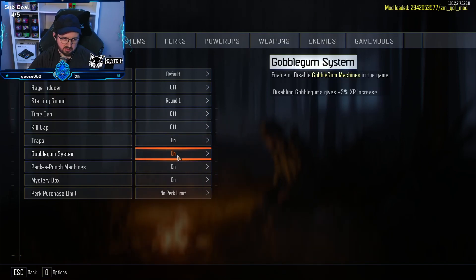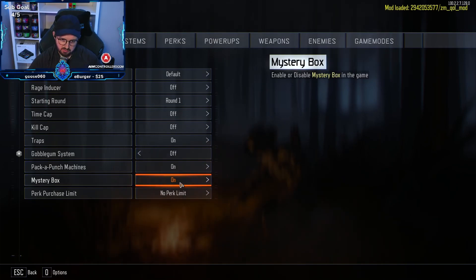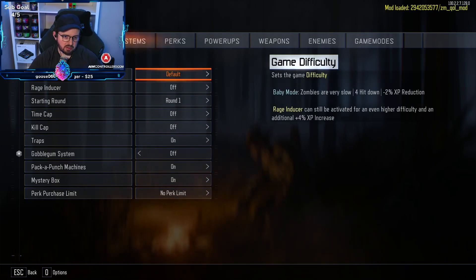We'll keep traps and all those on. Disabling the algorithm gives you three percent XP — sheesh, haven't really used them before, don't need to now. Pack-a-Punch machines for sure, Mystery Box for sure, no perk limit — love to see it. So this is the general tab.